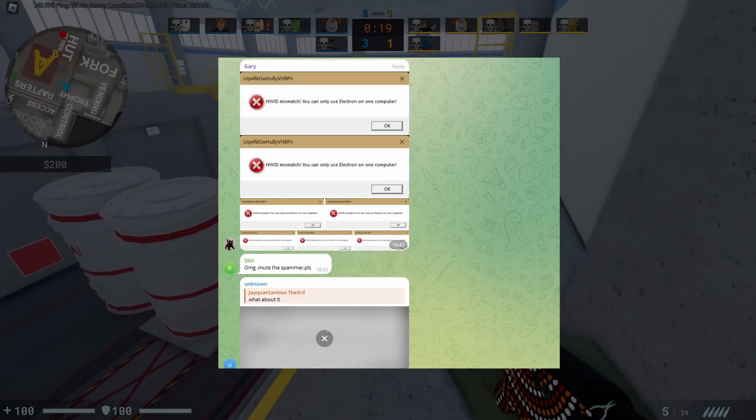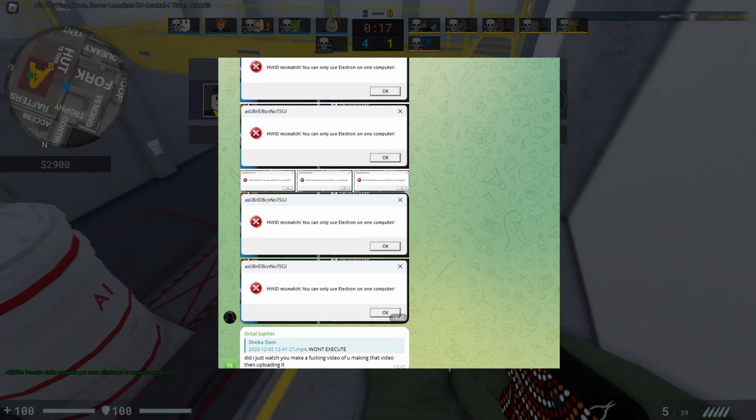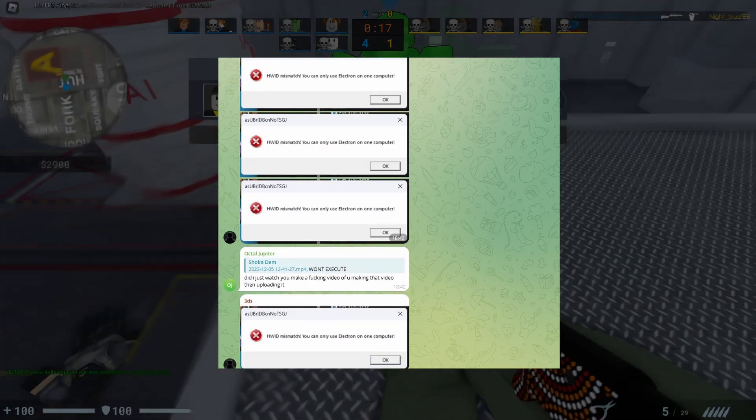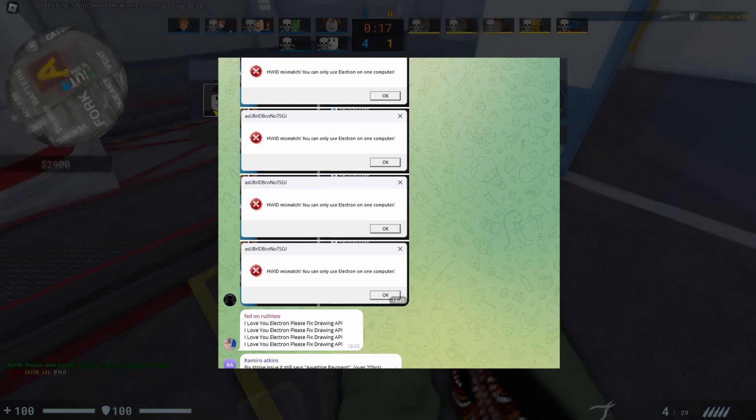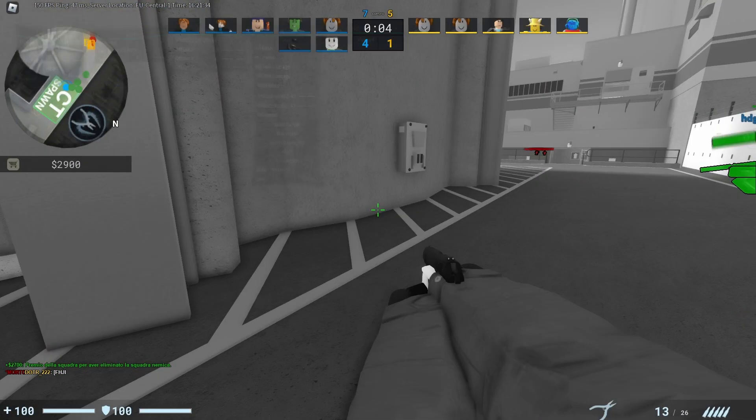Some people are still having issues and the Electron team is working hard to fix them. If you need help with Electron, join their buyers' Telegram — you can find the link in your purchase email. On the Telegram channel you'll find the latest updates. Currently there is no support team and no way to open tickets, which kind of sucks.